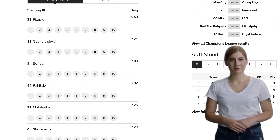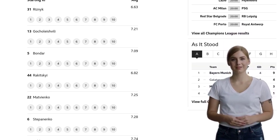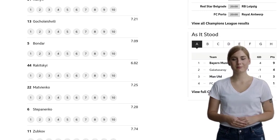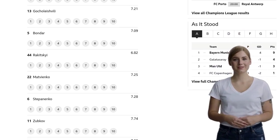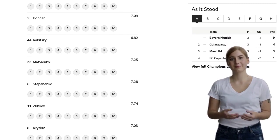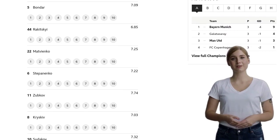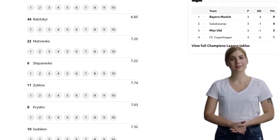Andreas Christensen from Barcelona wins a free kick in the defensive half — the pressure is on. Foul by Danilo Sikhan from Shakhtar Donetsk; the referee is keeping a close eye on the game. Another foul, this time by Andreas Christensen from Barcelona — the players are really going at it. Danilo Sikhan from Shakhtar Donetsk wins a free kick in the attacking half; they're looking for an opportunity to strike.